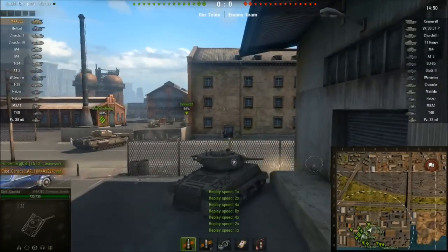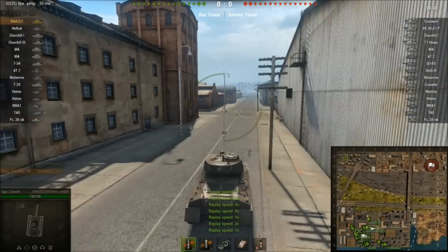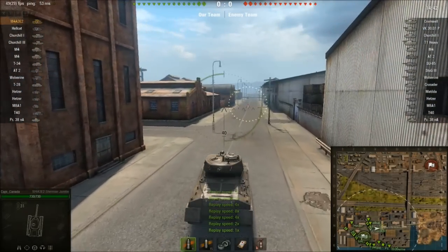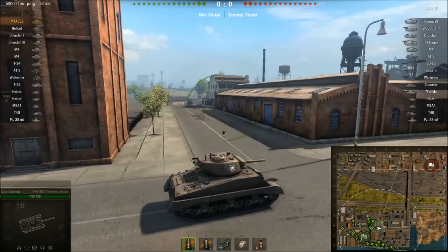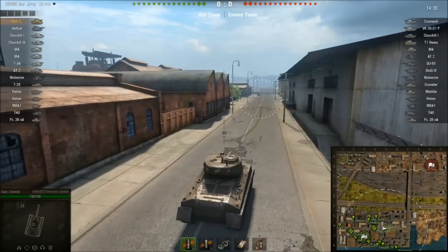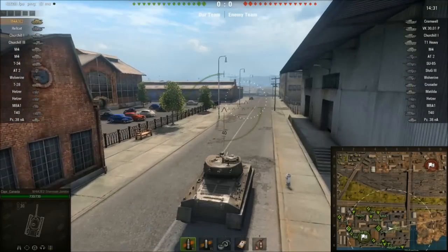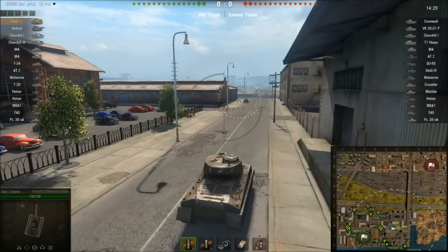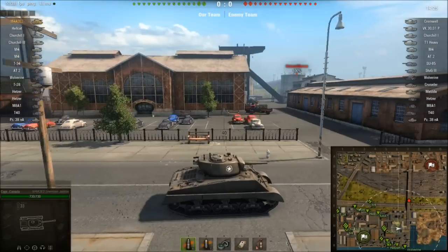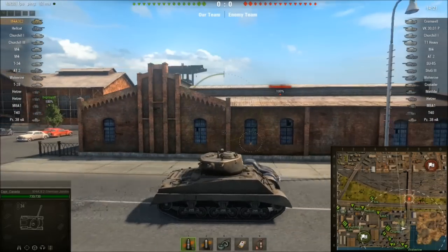We're on the North American map — Docks, or Port; I call it Docks because it looks more like a dockyard. I'm very top tier: there are only two tier 6 tanks per team. The other team has a Cromwell and a VK3001P; on our team it's me in the Jumbo and a Hellcat. Just rolling with the Jumbo.